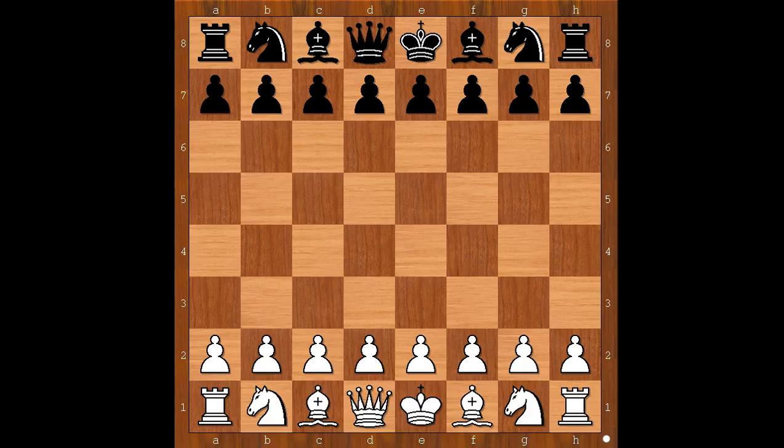Hi, this is Matto. Welcome to my online chess lecture. In this video I will show you a game between Max Weiss and Joseph Henry Blackburn. This game was played in New York in 1889.